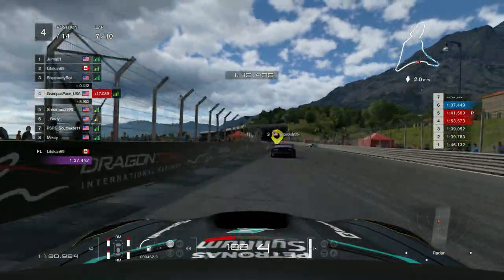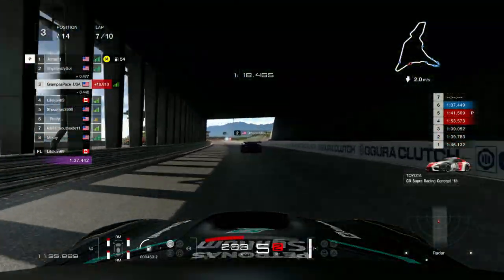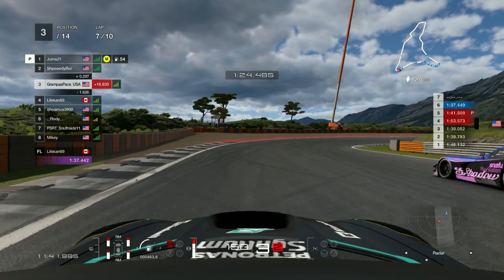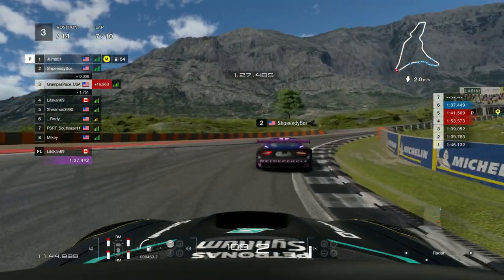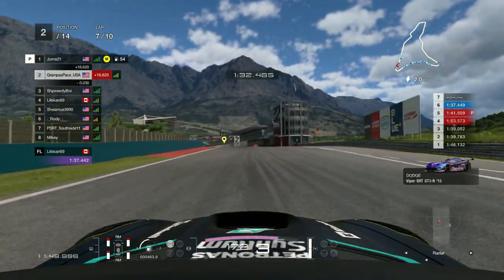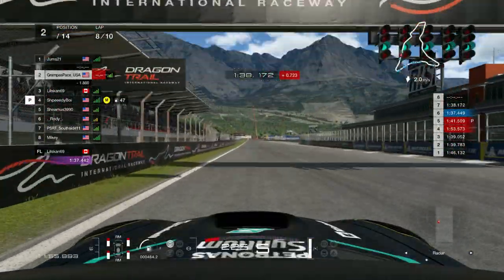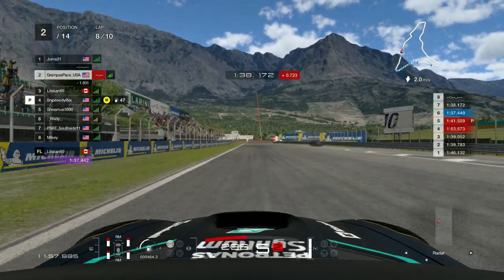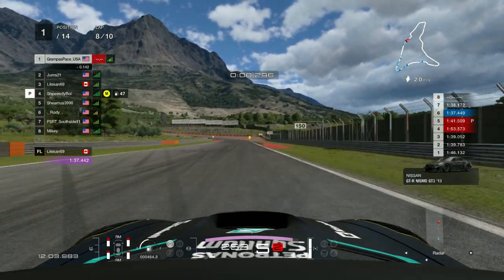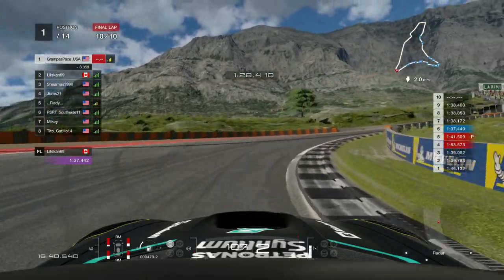Lil Skun gets it all sorts of wrong and gets a three-second penalty for hitting the barrier twice, which puts me onto the podium. Jumps has pitted, and Speedy Boy is indicating they're going to pit too, so I'm not even going to fight it — just lifting a little to pass them cleanly. Jumps comes out in the hards and I pass them by easily. That gives me first place and not much happens after that.